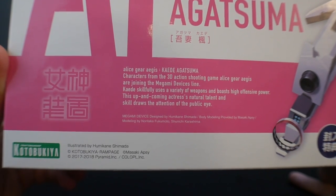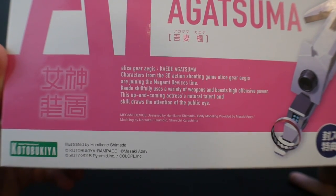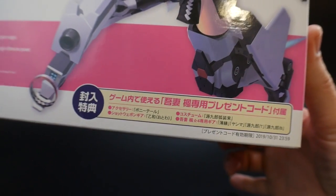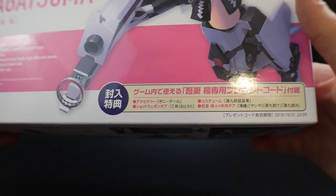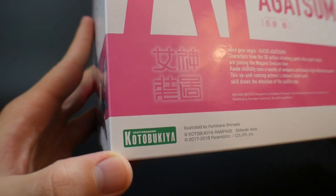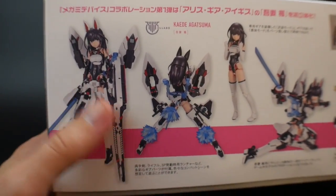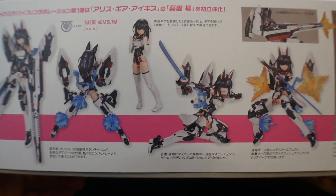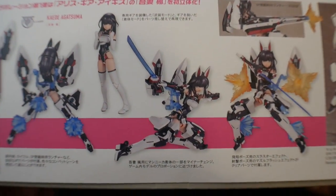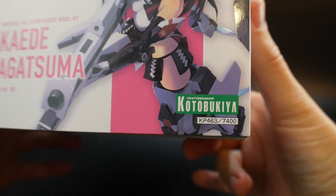You get some information about Alice Gear Aegis — it talks about the variety of weapons she uses, and mentions something about an upcoming actress with natural talent and skill. Down here there's something — maybe a promotional thing, like if you buy this kit it comes with a voucher. I don't speak or read Japanese so I'm not sure. On the side of the box you see some really nice poses — one's kind of meh, but then you see the back side with all the little thrusters and effect parts, her without armor, the beam sword which looks super cool, and an unpainted built version. It retails for 7,400 yen.